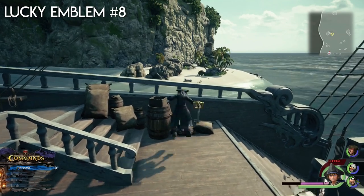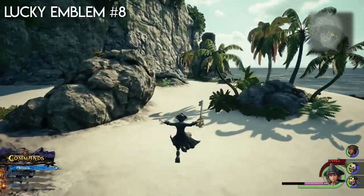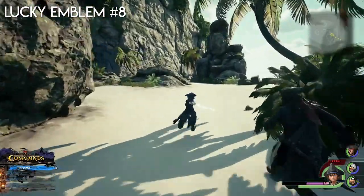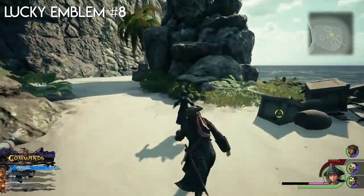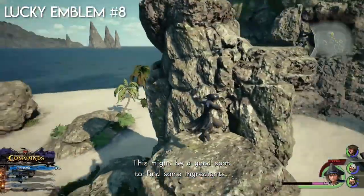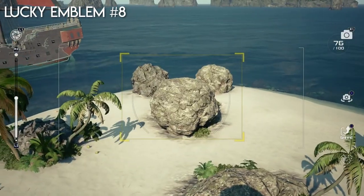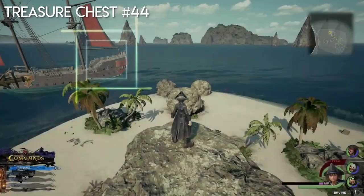This island only has a lucky emblem and nothing else. Jump off these rocks and look this way because the rocks line up to form a lucky emblem — take a picture of that one and go back to the ship.